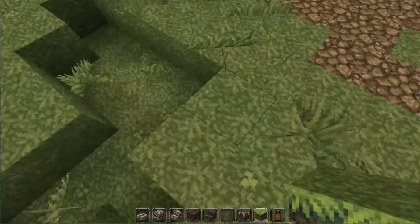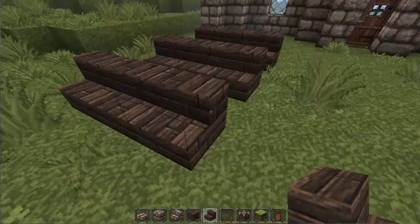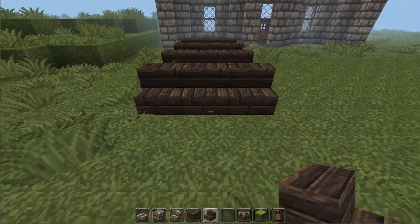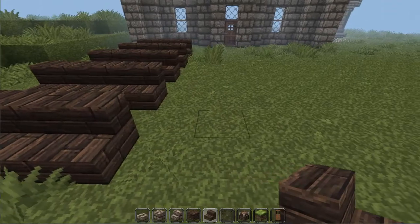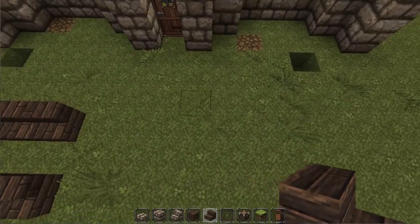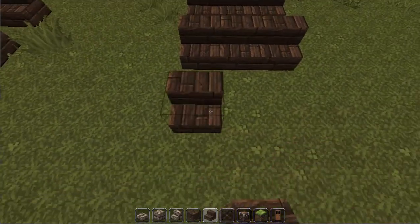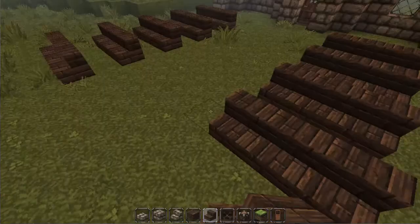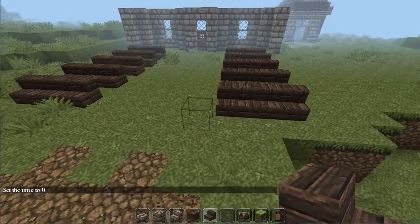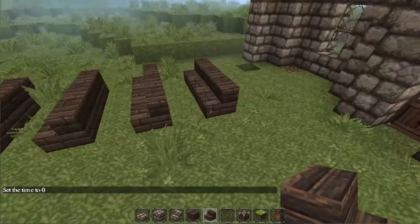I just need to do this quick — here we go. Alright, so right now we're going to build chairs like this. Nice, and then we're going to make some more.